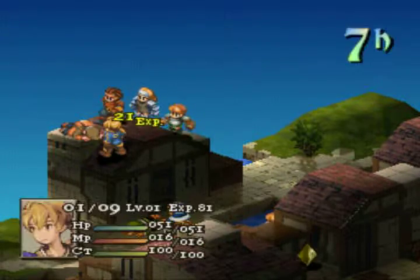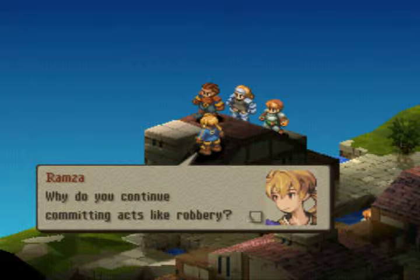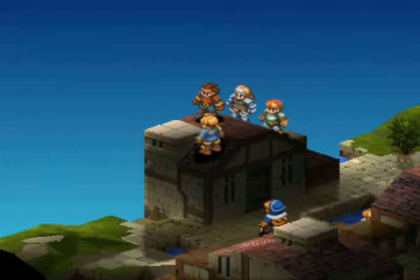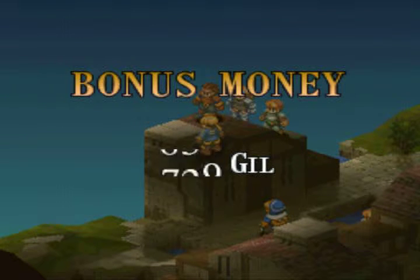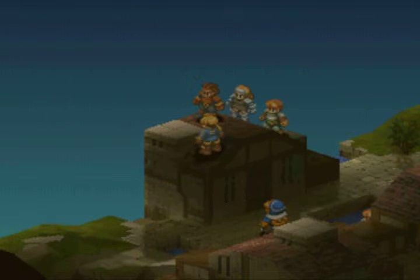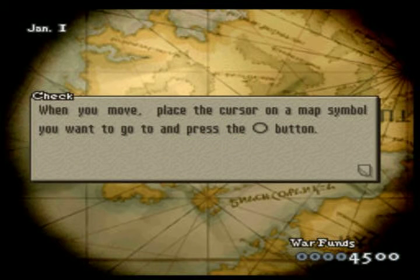Alright, so that took longer than expected. We got 500 gil for that. I believe the way you calculate how much money you get is by the sum of the enemy levels times 100 — so we fought 5 level-1 NPCs and got 500 gil. Alright, that's it for this episode, I'll see you guys next time.